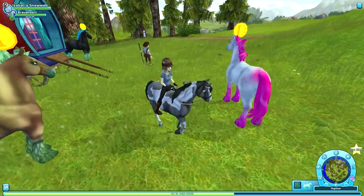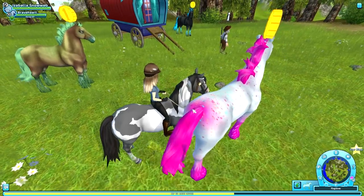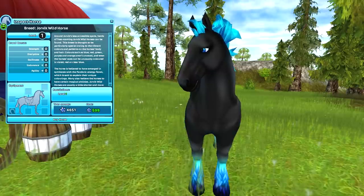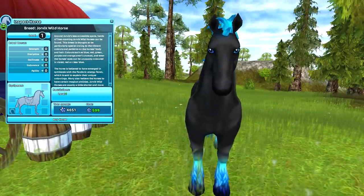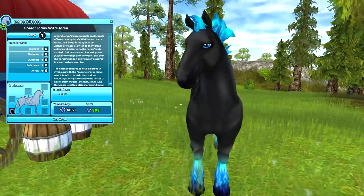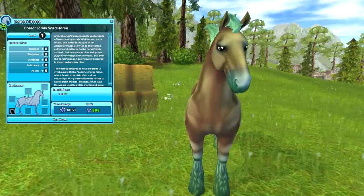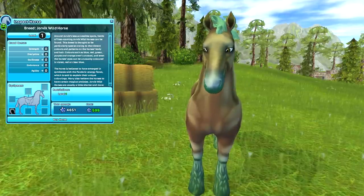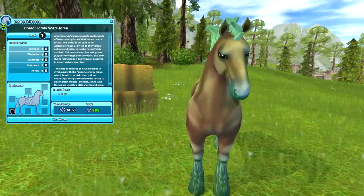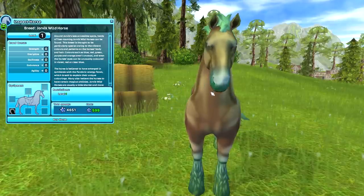See those details at the tail? So this is the black one with blue manes and a blue tail — all those things together in one Jorvik Wild Horse, and I really love this one! And then the final Jorvik Wild Horse is this Bay Jorvik Wild Horse with green manes and a green tail, even though you can't see the tail at the moment. Also the nose is so adorable!